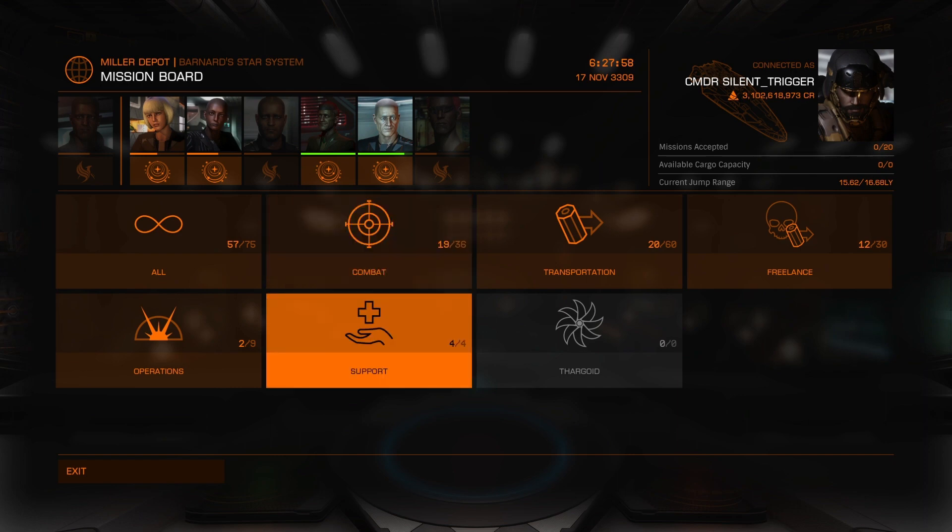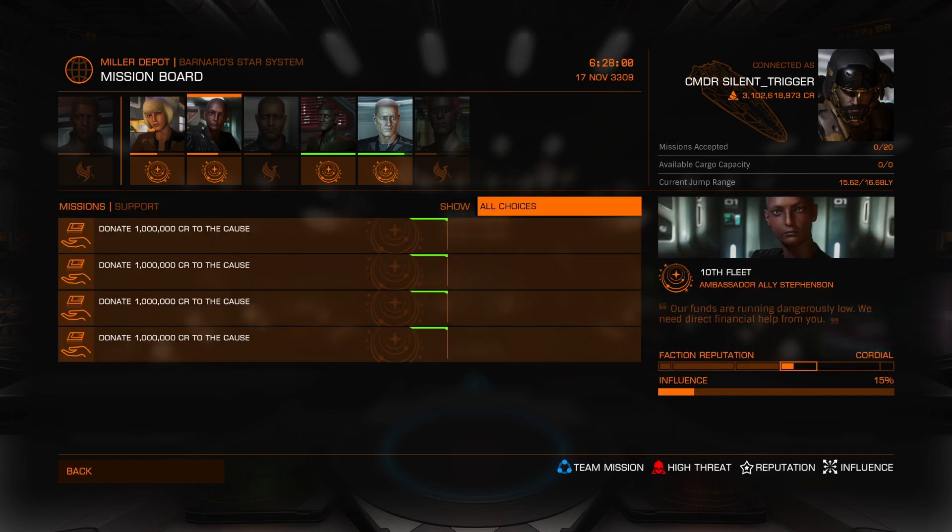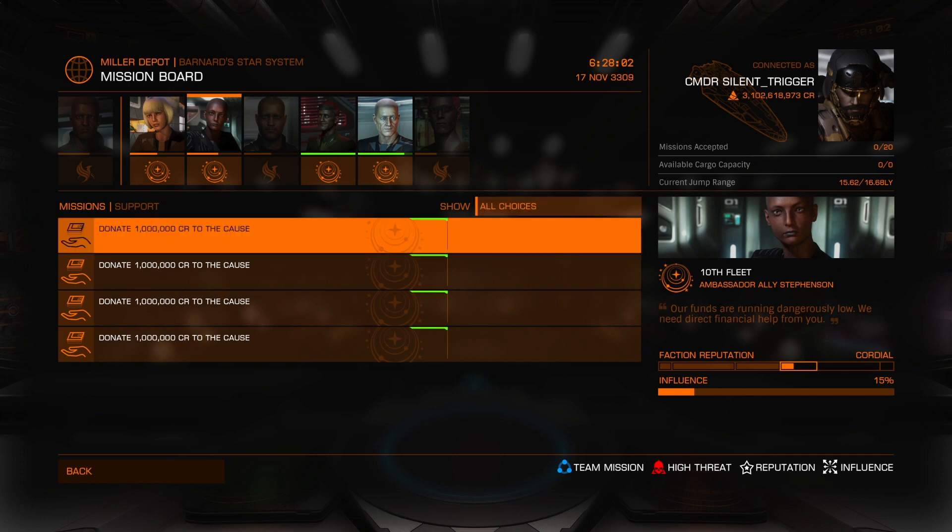Now if we go to Support — which is sometimes available at some starports, sometimes it's not — they will allow you to donate a certain number of credits to the cause. And doing that lets you have more or better missions, but it also increases your standing with them.